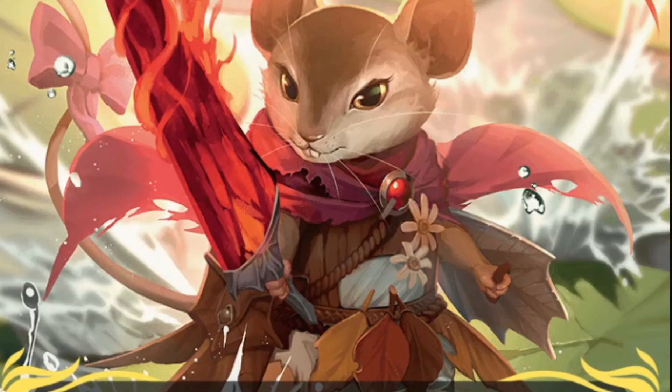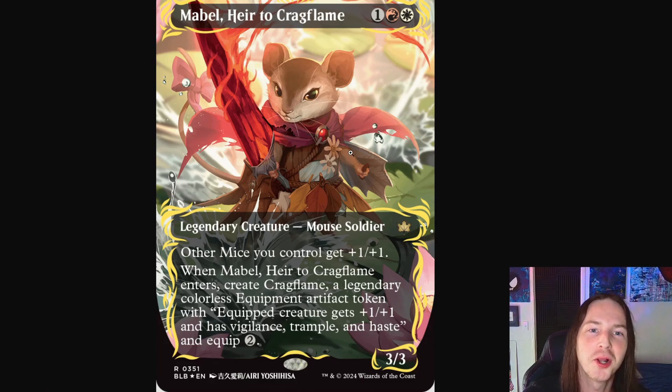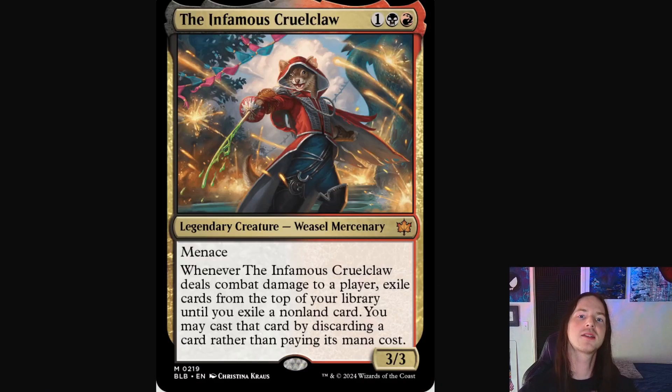Next up we've got Mabel, Heir to Crag Flame — a beautiful little mouse soldier. She's got her garbs on, little leaves wrapped around her waist, sword out — it's like some sort of fiery emblazoned rock, possessed with some sort of flames. Around her neck we definitely get hints from The Secret of NIMH — the shiny given by Nicodemus. I'm pretty sure that's the nod we're getting here. I just love how small and meek Mabel looks but she's just so fierce, so ready for battle.